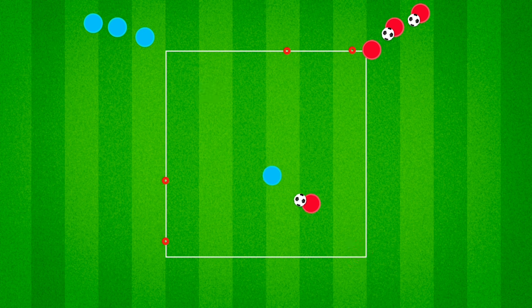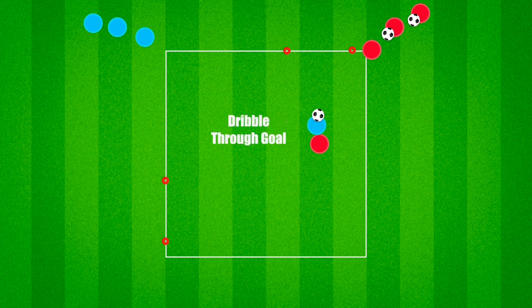If the defender wins possession of the ball, they can now transition and try to quickly dribble through the gates to score.